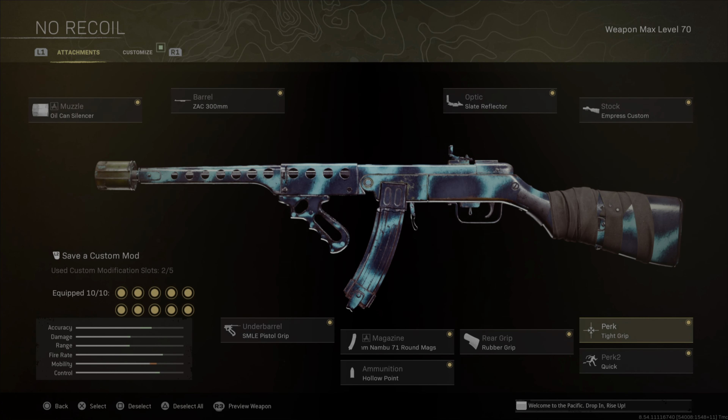Perk 1 and 2 you can use whatever you want there. After that I'm going to use the rubber grip for recoil control with no downside, followed by the Nambu 71 rounds with the high fire rate and recoil control. Lastly I'm going to use hollow points for limb damage and the pistol grip for sprint to fire speed.